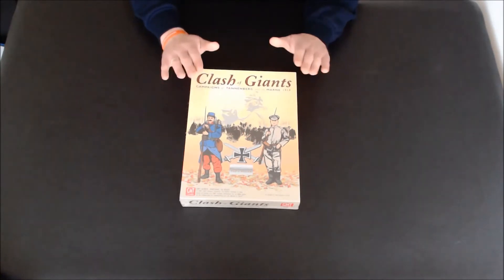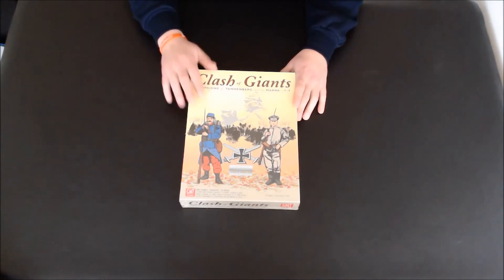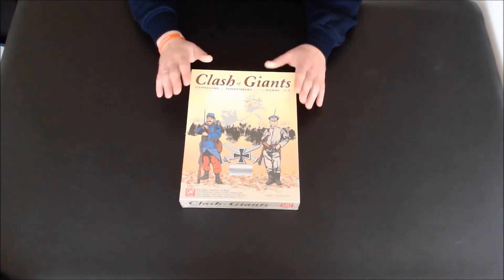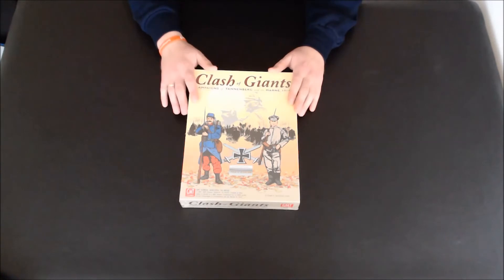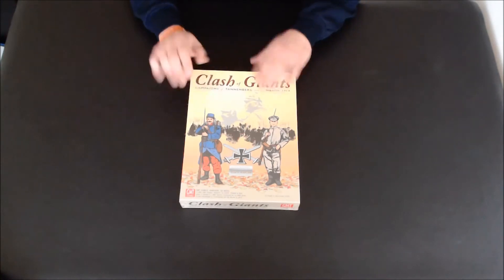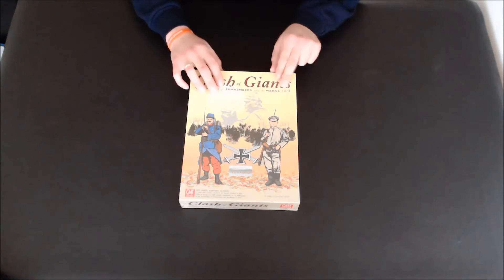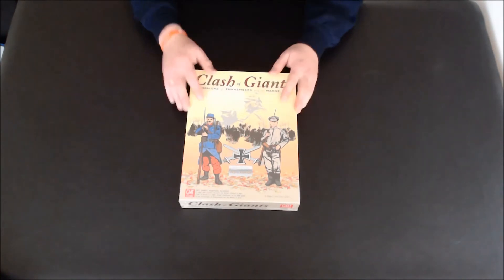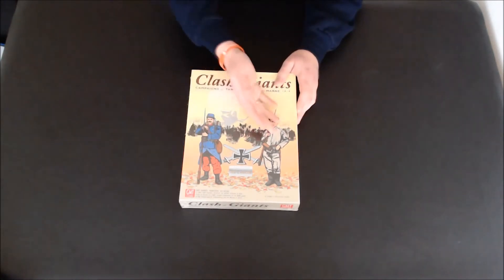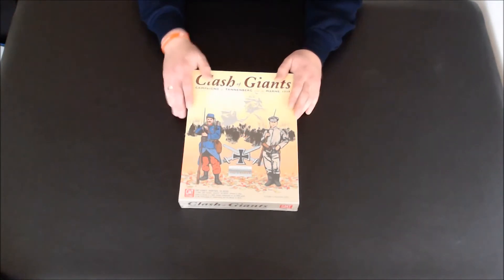Today we will open this box. This is the Clash of Giants game series — it's the first game from this series. It's a game which was released in 2001, so it's a 16-year-old game. It was released by GMT and includes campaigns of Tannenberg and the Marne from the outbreak of the war in 1914. On the box you can see a German soldier and a French soldier worn in the traditional 19th century French uniform.